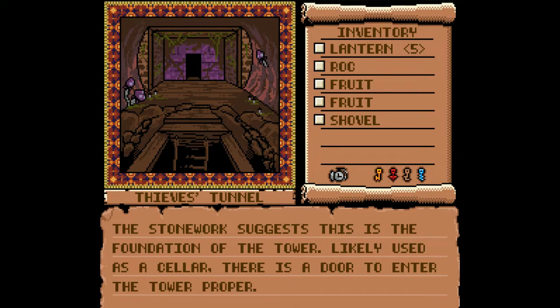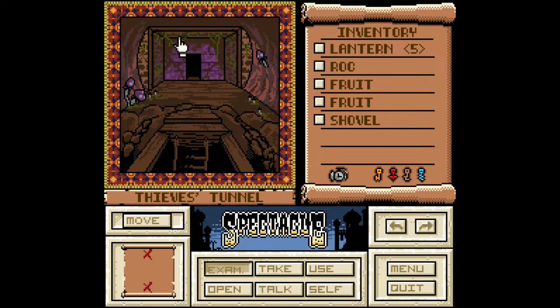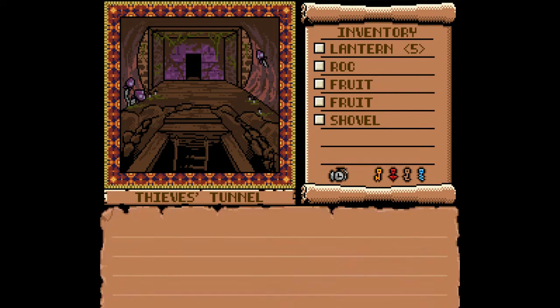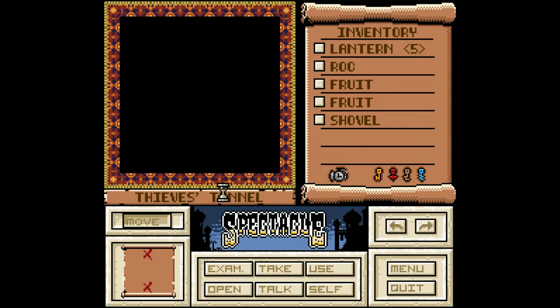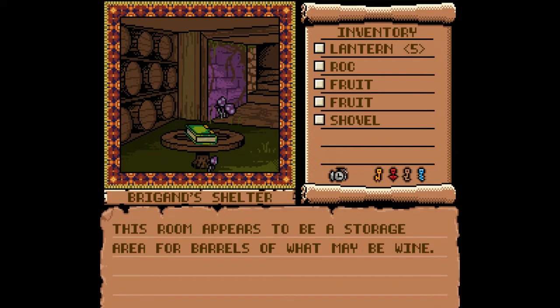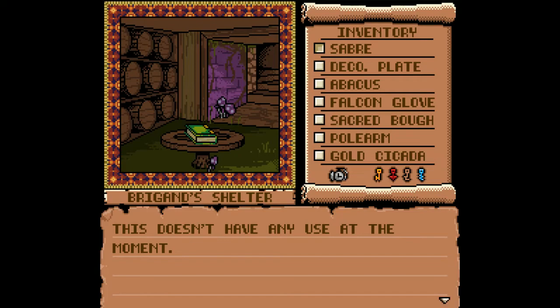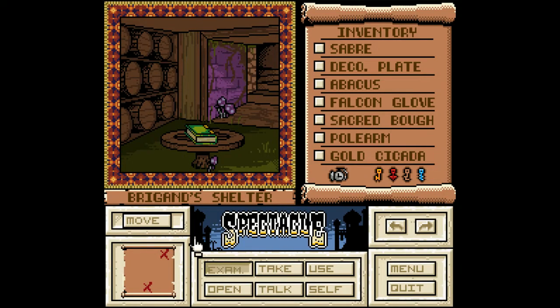Stoneworks suggest that this is the foundation of the tower. Likely used as a cellar, there is a door to enter the tower proper. The ladder leads back down into the cave below. I don't see anything else — just these weird mushroom things. Brigand's shelter. Another book. Room appears to be a storage area for barrels of what may be wine. Well, let's just find out for ourselves. Where's my saber? Cut it to the wine. Have a drink. We're drinking on the job.